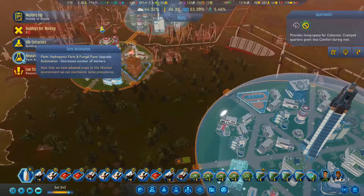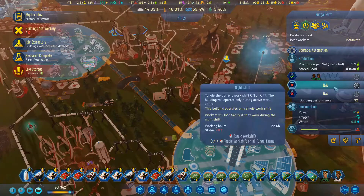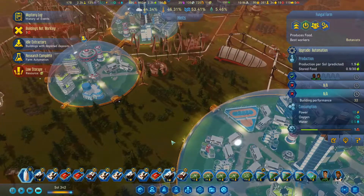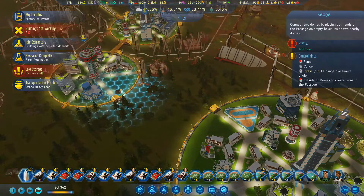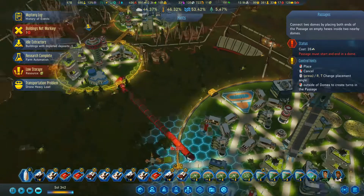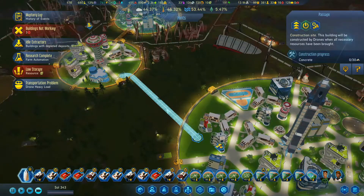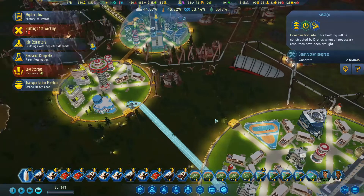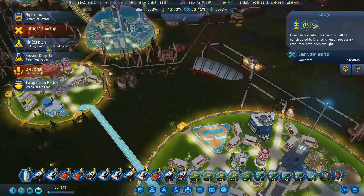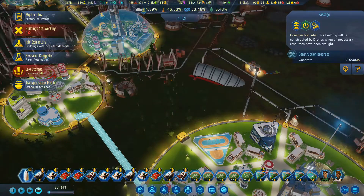Farm hydroponic farm and fungal farm automation - decreases number of workers, so if we have this farm here and do this, it's expensive. Passage - I don't think this is going to hurt me in any way. Let's do it, just going to take some concrete. We can join these two domes together, then they should be able to share their people. If I need to I'll work a way of getting it through here to connect these two together, because they will move to their neighboring dome.